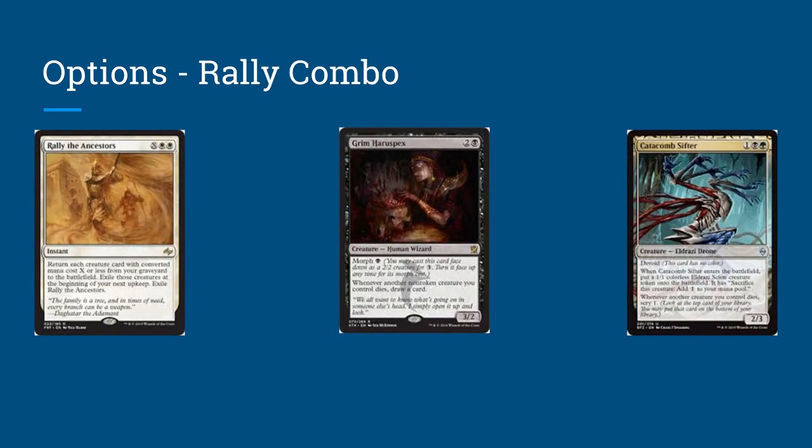There's also a way to build this deck that I might do a separate video on, built upon Rally the Ancestors and that type of combo — a little bit stolen from the standard deck that was pretty good about a year ago. What's going to happen is when all your creatures die, you're going to return them all to the battlefield with Rally the Ancestors. If you read the card, you have to exile those creatures at the end of turn, which would ordinarily be bad, but if you have a sacrifice outlet you can just sacrifice all of them so they go back into your graveyard. If you have Grim Haruspex or Viscera Seer out, you can hopefully scry and draw a bunch of cards, as well as drain your opponent, and hit another Rally the Ancestors and chain a few together if one's not enough — killing your opponent that way. That's really an Abzan white-black-green variant, and I might do a separate deck video on that.